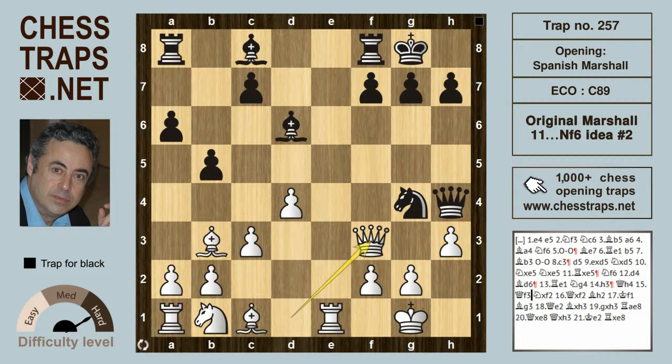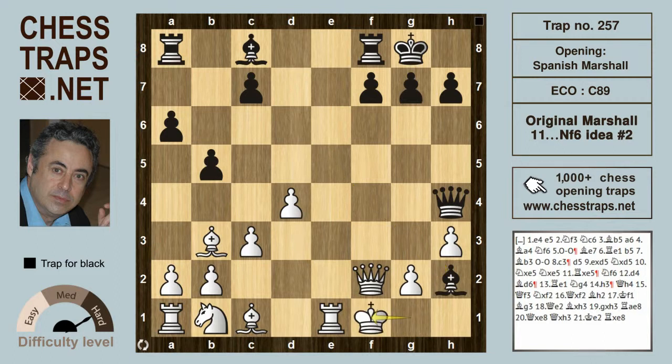Black has a tactical shot with Knight takes on f2. Because after Queen takes on f2, then Bishop h2 check — the king has to defend the Queen, so King to f1. And now the bishop back to g3 is going to pick up the exchange for black, but black has already sacrificed material.